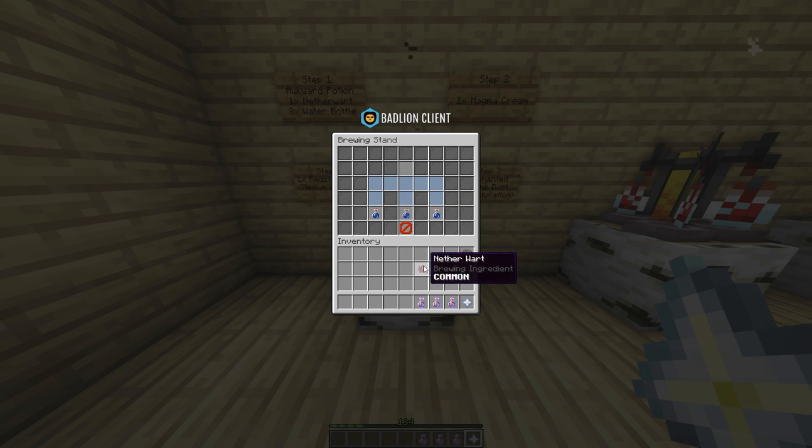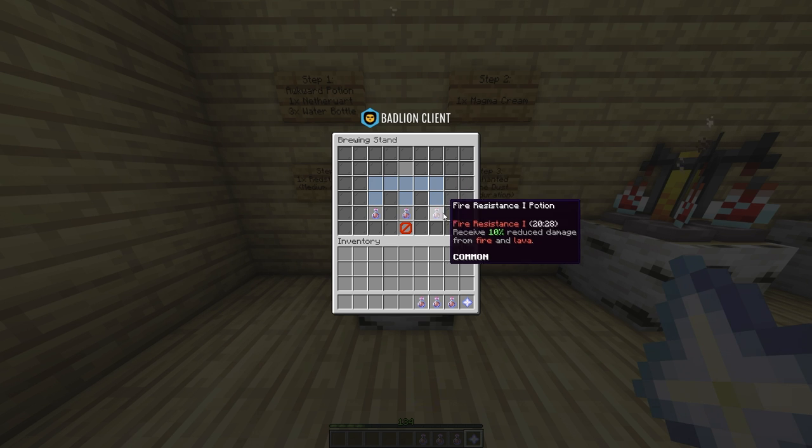If you want a longer lasting potion, brew it again, but this time place one enchanted redstone dust in the upper slot instead of the regular redstone dust. The enchanted redstone dust is used in potions for duration. The duration can be even longer, depending on how high your alchemy level is.